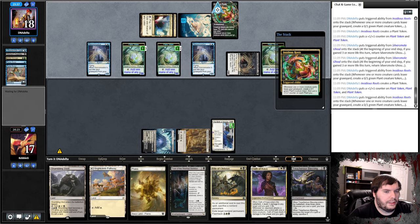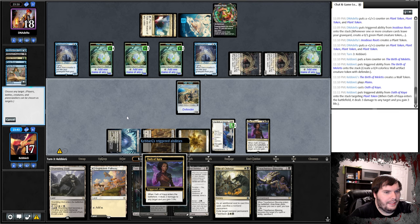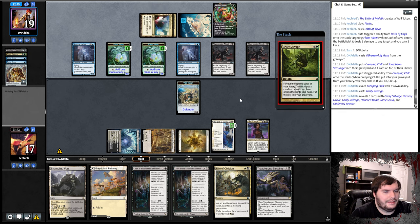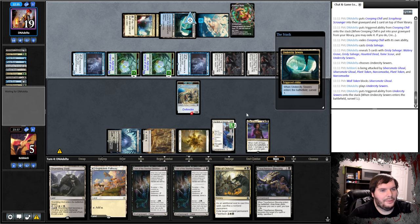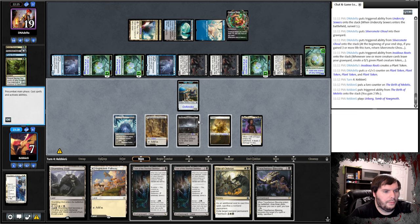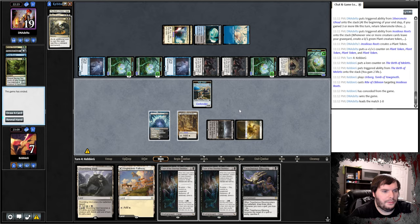Opponent flashbacks another Gaze, gets another Creeping Jill and a salvage, attacks out. We block with the wall, go to 5, he plays sewers and gains more life. We gain 2 and play Urborg — it's too late to bother, we sacrifice the Oath. The Skeleton can't block so we scoop.